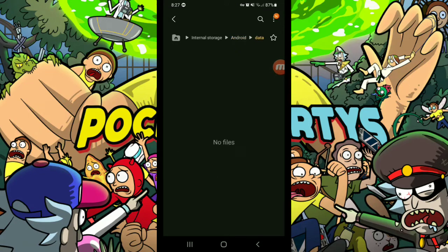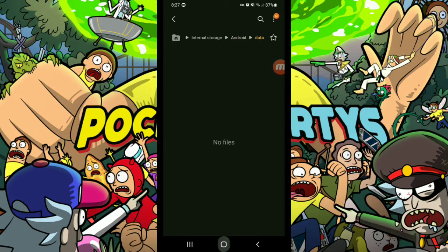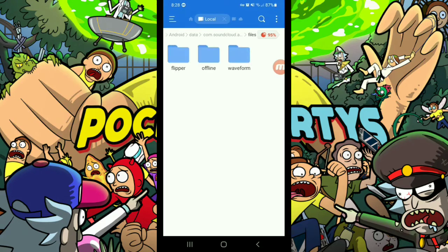All files are in the Android folder. If it doesn't pop up like it does for me, you'll have to download a different file manager and give it permissions so you can see. It doesn't have to be what I'm using — just look up 'file manager' on Google and you'll find some.